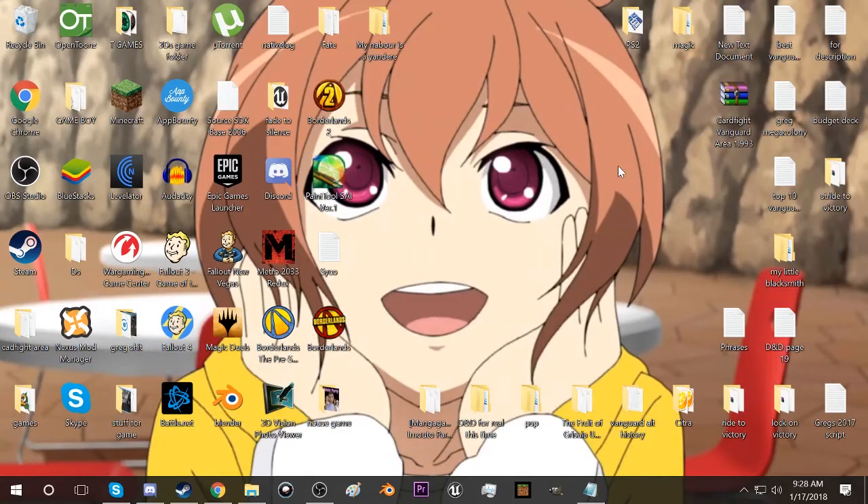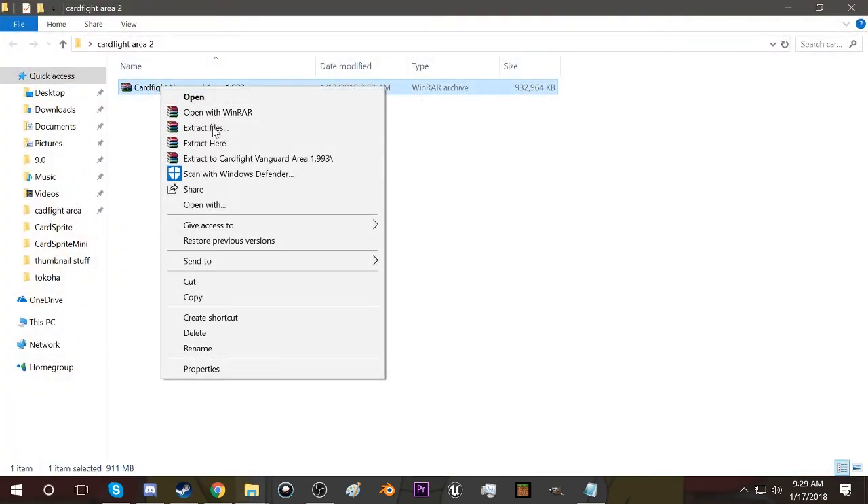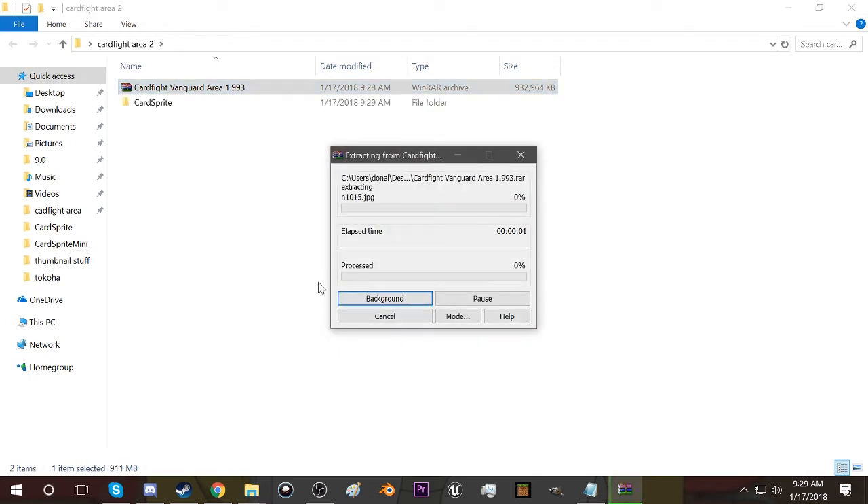Then you want to make a folder. Name it whatever you want, really, but I'm going to call it Cardfighteria. I'm going to name it Cardfighteria2 because my other Cardfighteria folder is here and I don't want to get confused. Now right-click and extract here.